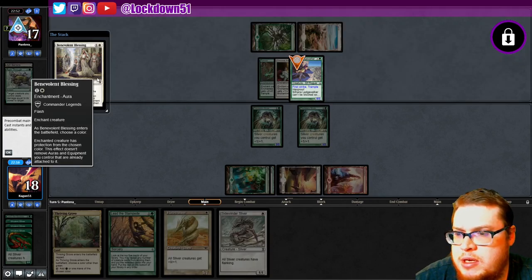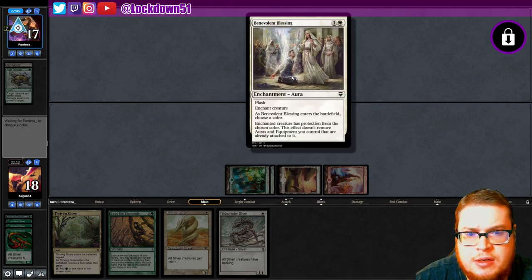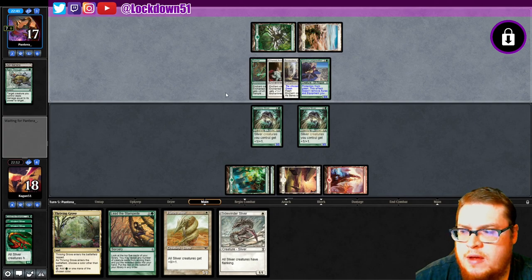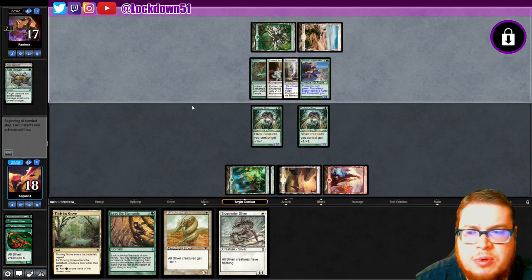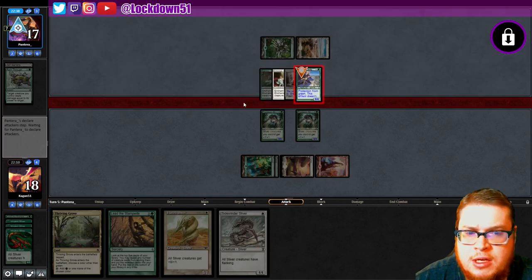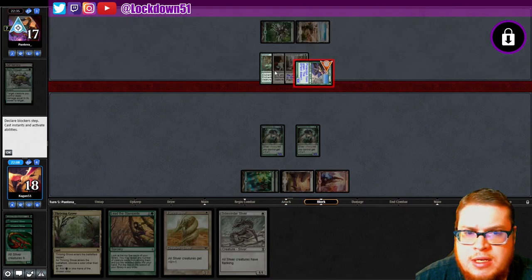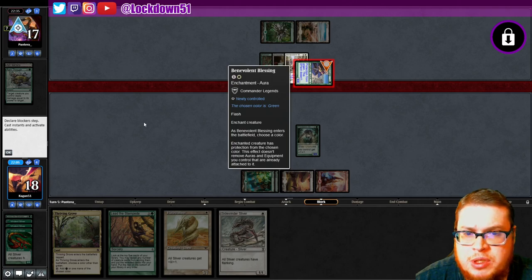Enters battlefield — choose a color, protection from chosen color. That's nice! What is that from? That's one of the Commander Legends cards. Have we found any new pieces of tech from Commander Legends yet? Let me know in the comments below if you guys have seen anything interesting. I haven't paid too much attention to the spoilers. Let me know if you think we have anything decent we could play with from that — it's a pretty sweet card.